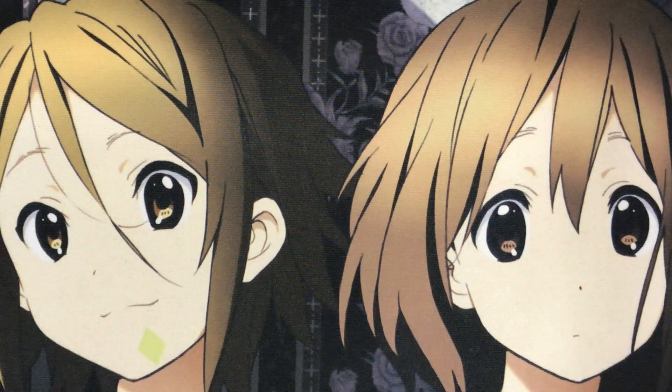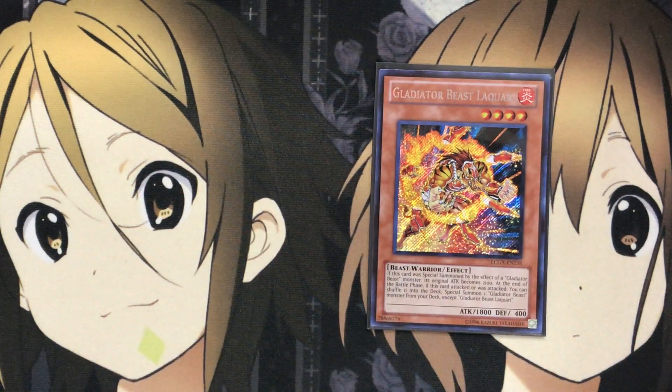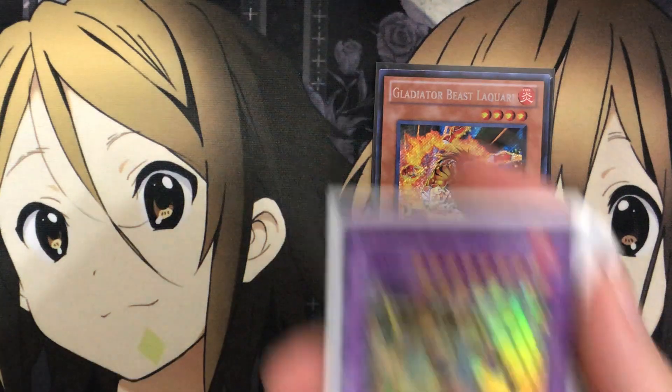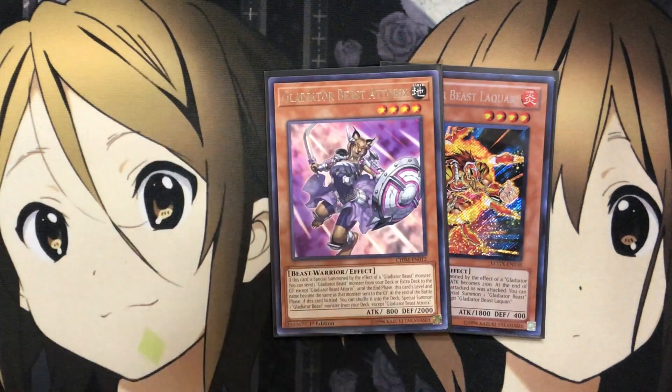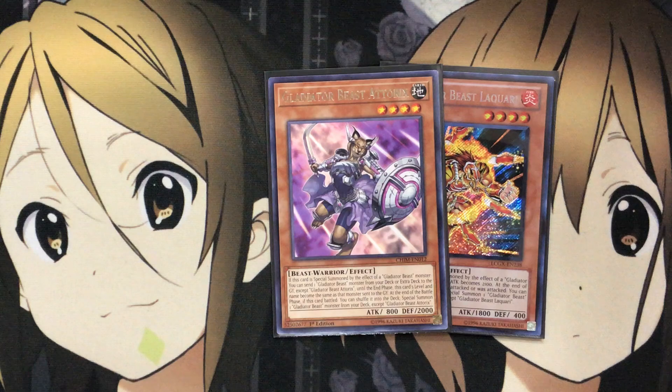For some of the one-offs, I run one Gladiator Beast Lakari — just a power boost card, but also needed for Heralkinos. I also run one of the new Gladiator Beast Aetorix. If this card is special summoned by a Gladiator Beast effect, you can send one Gladiator Beast monster from your deck or extra deck to the graveyard except Aetorix, and until the end phase its level and name become the same as that monster. This means Aetorix can take the name of any Gladiator Beast you need for your fusions — very useful. You only need the one since you can easily summon it with other Gladiator Beast effects.